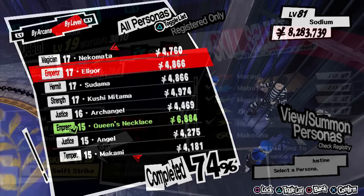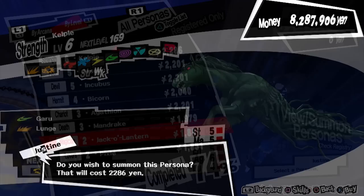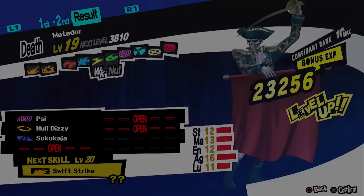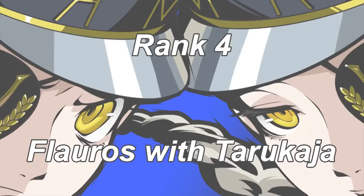An alternative is obtaining Nekomata, available in the third palace, and Oberon, which is an easy fusion using Kelpie and Jack-o'-lantern, both found in the very first palace. Nekomata has Magaru passively, so it's an easy alternative if you didn't get an opportunity to recruit Regent.